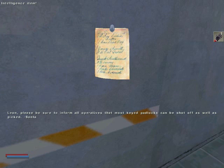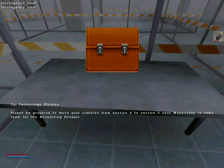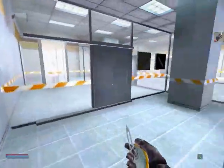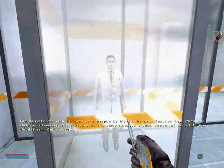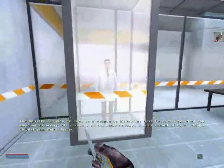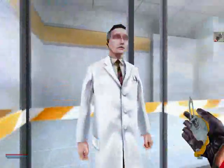All of the most key padlocks can also be shot off as well. Please be prepared to move your cubicles from section four to section five next Wednesday to make room for the accounting division. The barrette can also be used as a weapon by hitting the next function key. When you slash an adversary, the pressure on the blade releases a small amount of toxin into his bloodstream. Quite deadly.